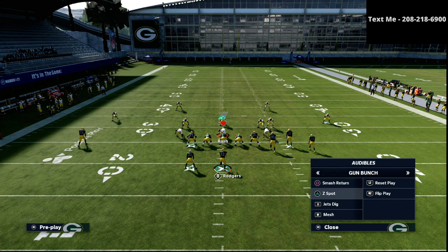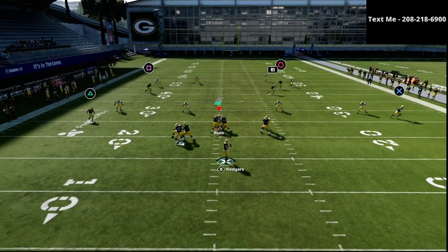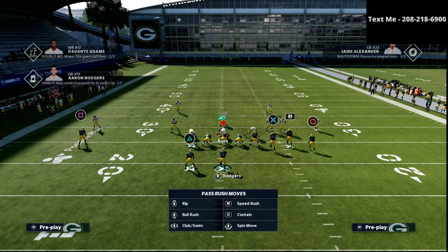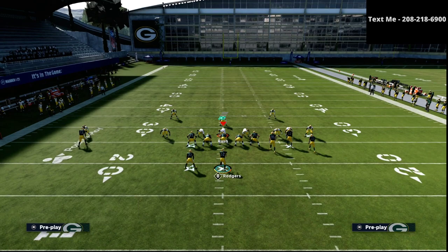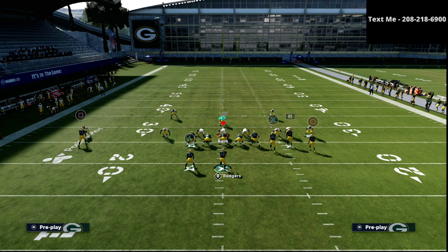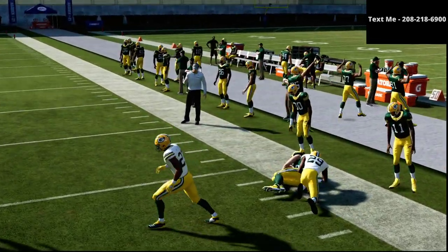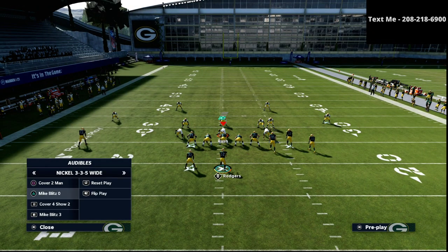Not only does this do a good job — if you ran the play flood, you would notice that a 525 Mabel really can't stop that either. As we transition over, with a 525 Mabel dropping the outside guys back into the flats to give the best chance to stop this, if I go to the play smash return, streak the R1 receiver and snap the ball, you're going to see that with the 525 you can basically leave a guy open. That's a very unique little capability out of that specific passing concept.